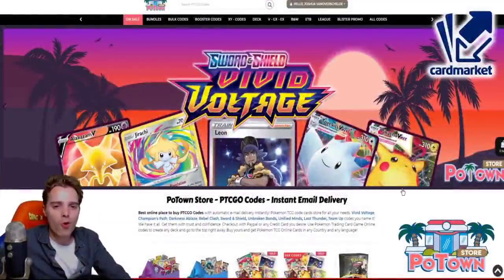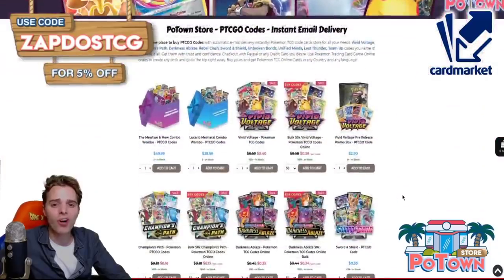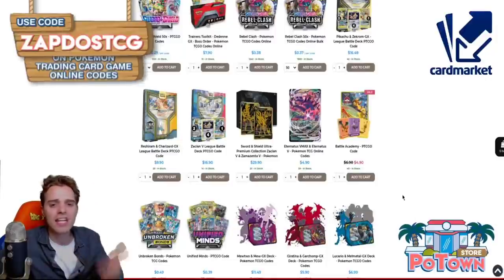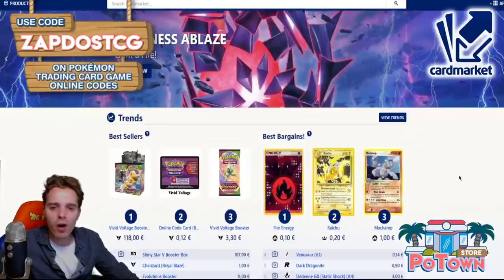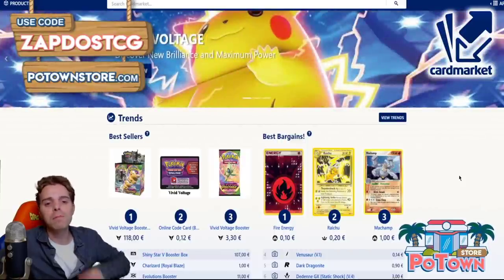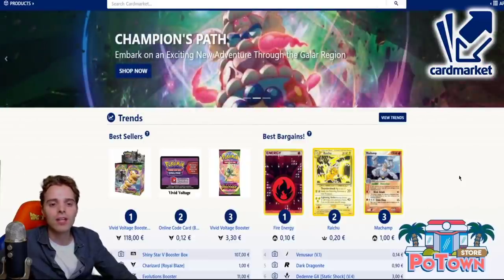This video is sponsored by PotownStore.com, the best place to get yourself some TCGO code cards. They have a huge variety of codes up on their website, reaching from Eternatus, Zacian, League Battle Decks — you name it. Use the coupon code ZAPDOSETCG for 5% off your next order. Also this video is sponsored by CardMarket.com, a European platform you can use every day to sell and buy cards from people all across Europe. Check out the affiliated link in the description below.